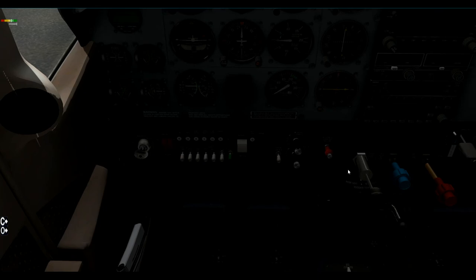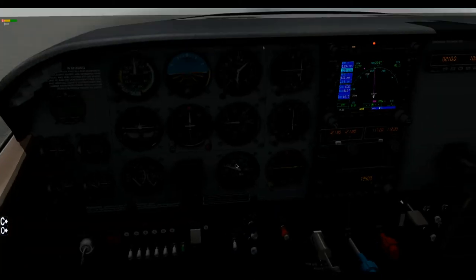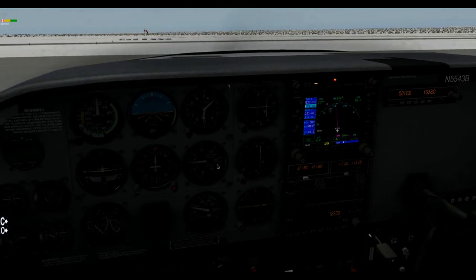Make sure the avionics are off. Let's go ahead — that is the prop. Mixture is full rich, about an inch of throttle. Let's go ahead and turn on our magnetos. Advance the throttle slowly until — there we go — the engine is started. Go ahead and throttle back down to idle. Crank on our avionics. Wow, the avionics really put a hurting on our frames per second, which is too bad.